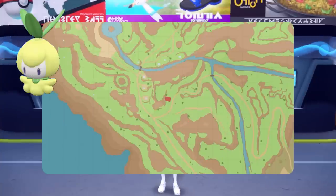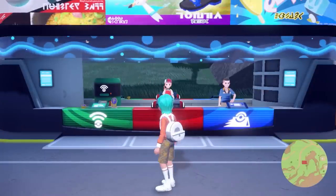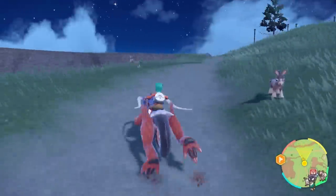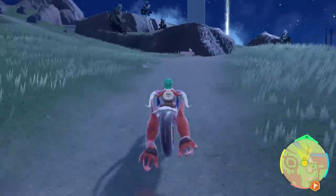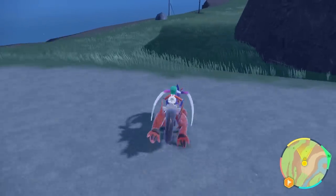The first Pokémon we are going to go after is Petilil, which is the pre-evolution of Lilligant and more importantly Hisuian Lilligant. The best area to shiny hunt this grass type Pokémon is going to be in West Province Area 1. Head to this Pokémon Center and follow the path to where you encounter the Titan Pokémon from your playthrough, and just past this area you will come to a clearing next to a cliff edge — it's in this spot we can use the picnic method.